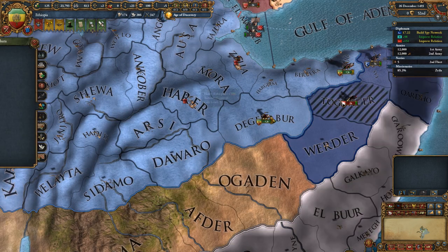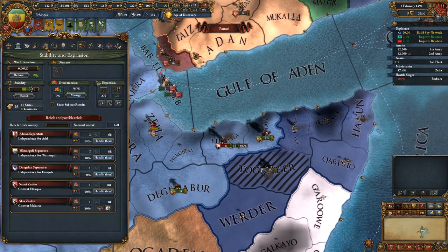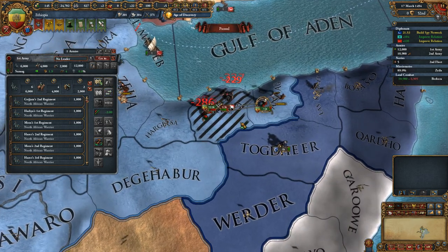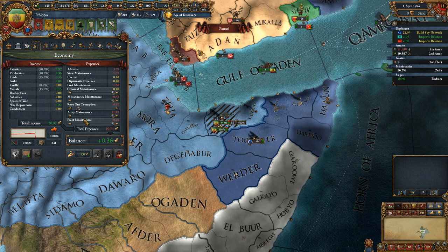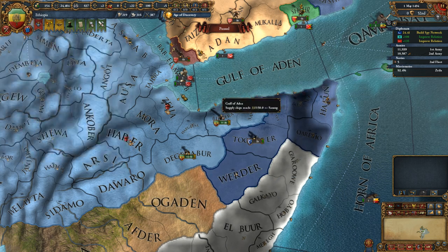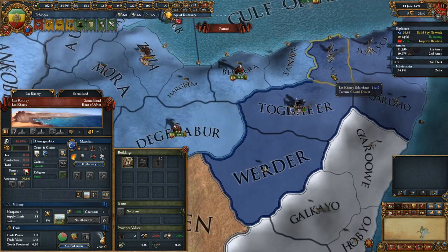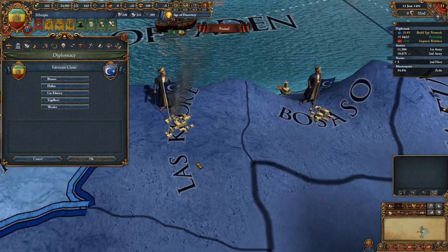Any more cultural changes we can do? No. The manpower situation — my army maintenance is entirely down, so some troops disbanded. I'll wait one tick and hopefully deal with that. We need to fabricate a claim. Do we want to keep eating up the coast or move a little inland? I think we'll take one more coastal province from them. Maharan — wait, what am I calling that? That's Laz Kohori.